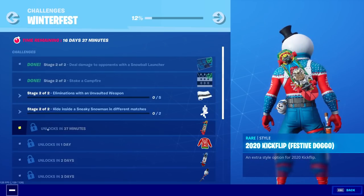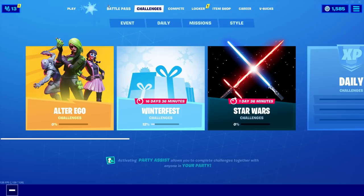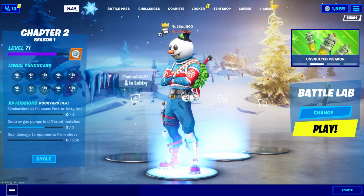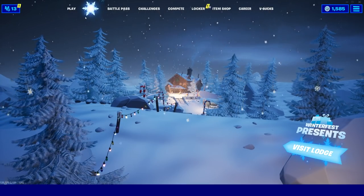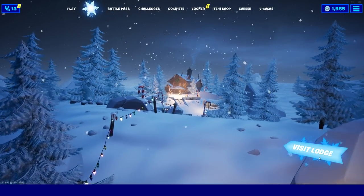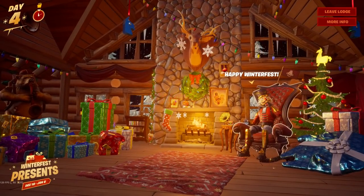Basically what this challenge is: warm yourself by the fireplace in the Winter Fest cabin. In order to unlock this challenge, you gotta go to the Winter Fest cabin by clicking the snowflake and then hitting 'Visit Lodge.' Once you're in the lodge, here's what you gotta do.